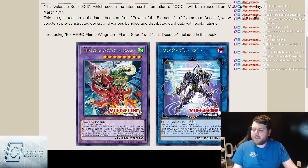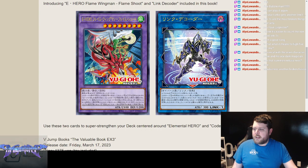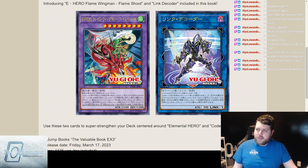It also covers pre-constructed decks and so on — it's where we get all those lores for things like Fallen of Albaz. You can see all of them from the first Valuable Books on our website; Ness has done a very wonderful job translating those. But most importantly, it comes with a pair of promo cards: Elemental Hero Flame Wingman Flameshoot and Link Decoder.